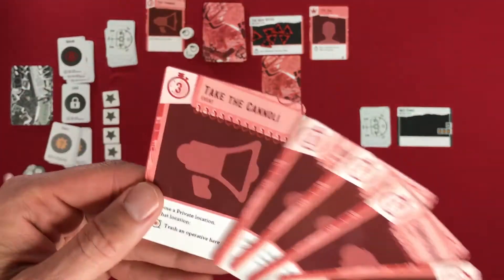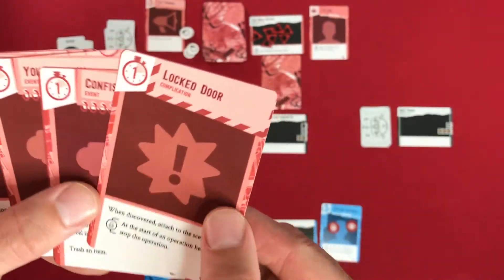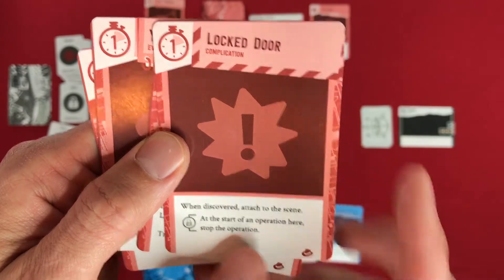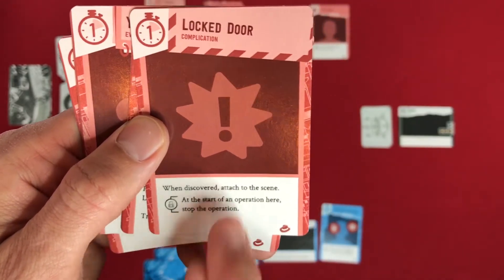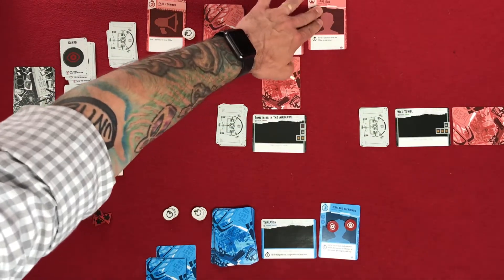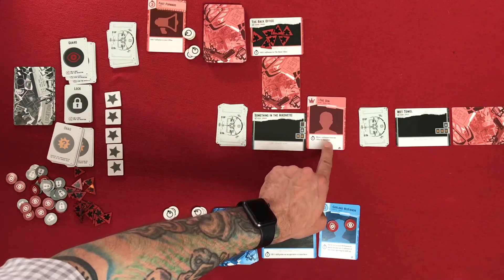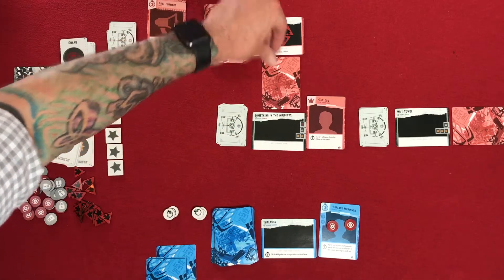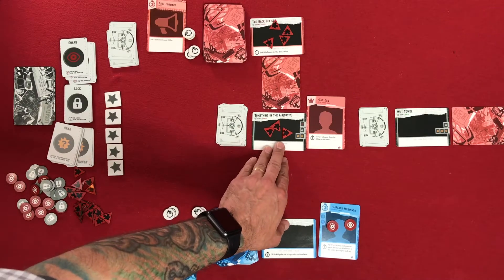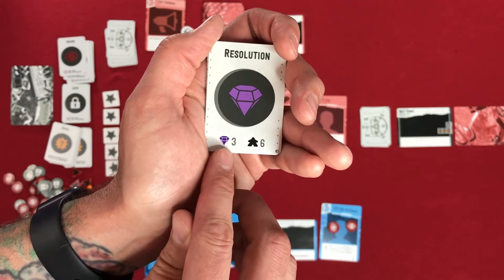So we have our four cards and draw at the start of our turn — Take the Cannoli. We're going to play a complication on the new scene for one action. When discovered, attach to the scene, and it's a lock — at the start of an operation here, stop the operation. So one of the crew would need that skill to break through. That's one action, leaving four. For action two, I move the Don into this scene. Then I use his power — move one influence from the office to the scene — for actions three, four, and five. Now they have three influence at this location. Six influence needed, and the powers would have three points.